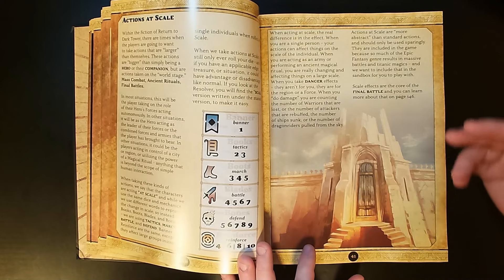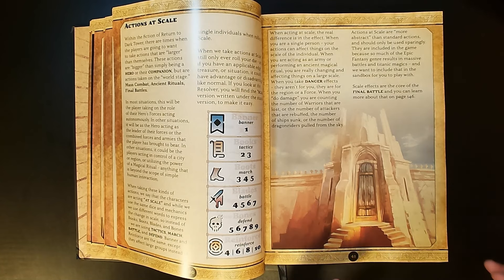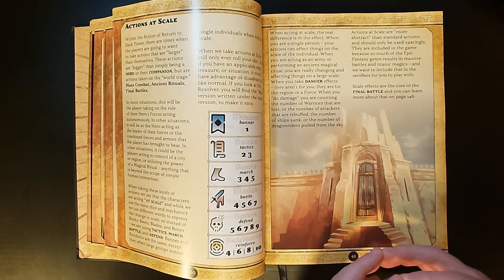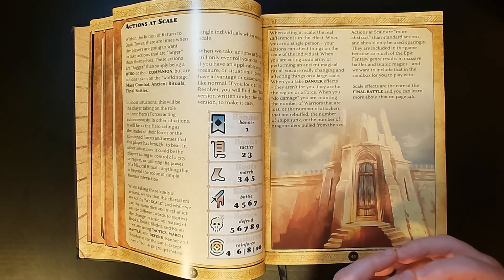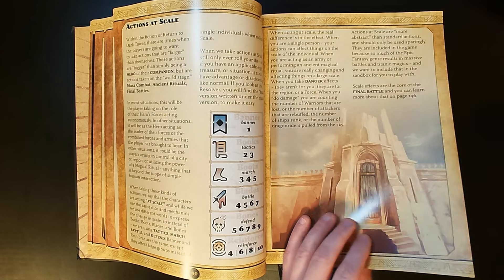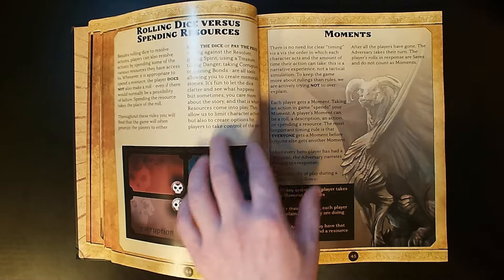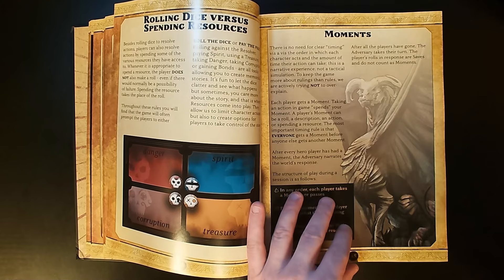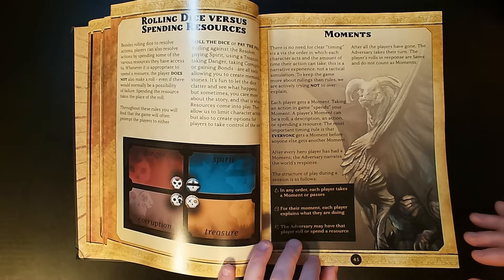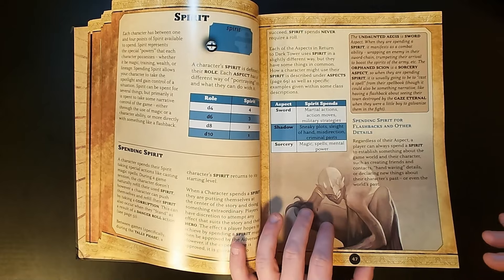It also talks about doing actions at scale. The idea is that you are playing on a huge epic battleground — perhaps starting off doing a dungeon crawl, but at the end you may have a moment where you are sending an army to protect a certain mountain pass. A lot of the normal things in a fantasy RPG are abstracted out into resources such as treasure, making it a simpler system. You're not spending time on shopping trips — you're diving right into the action.